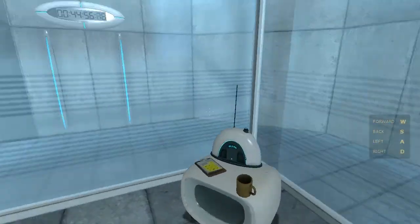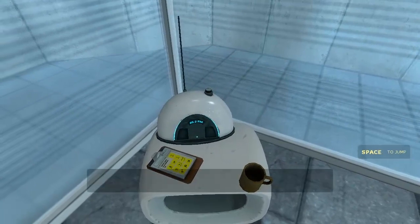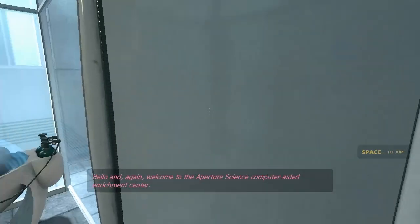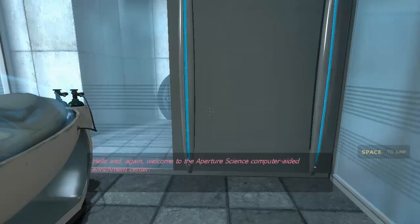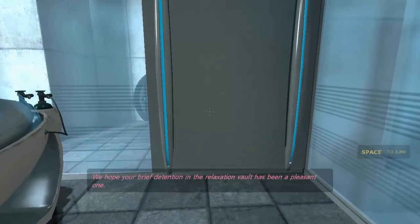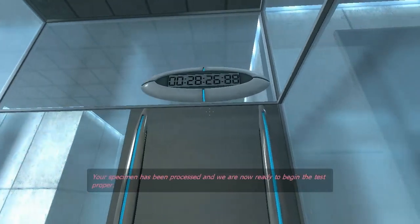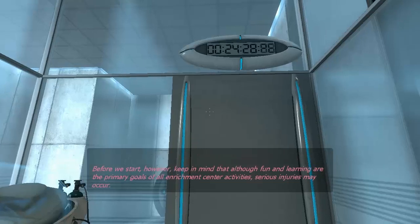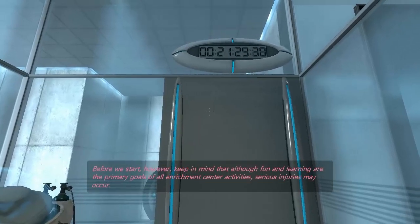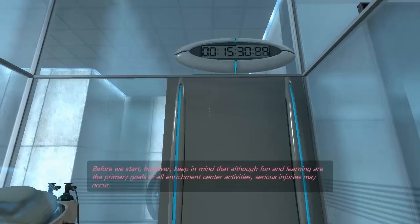I'm giving you the opening tutorial with all your movement options. Hello, and welcome to the Aperture Science Computer Aided Enrichment Center. We hope your brief detention in the relaxation vault has been a pleasant one. Your specimen has been processed, and we are now ready to begin the test proper. Before we start, however, keep in mind that, although fun and learning are the primary goals of all Enrichment Center activities,